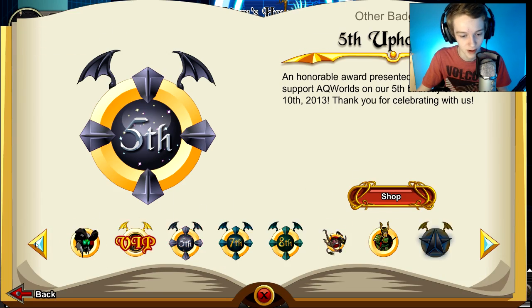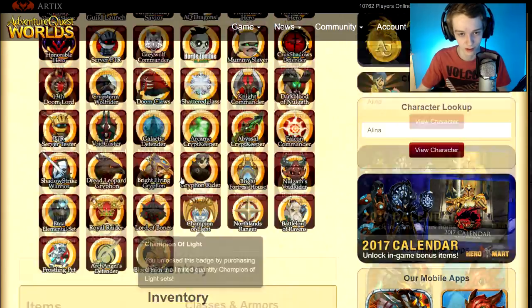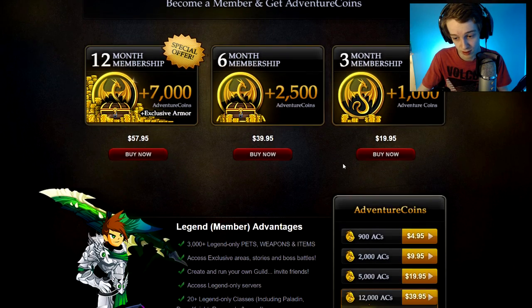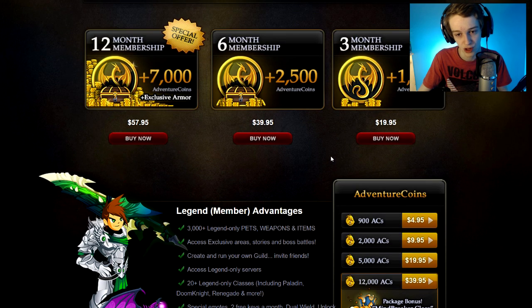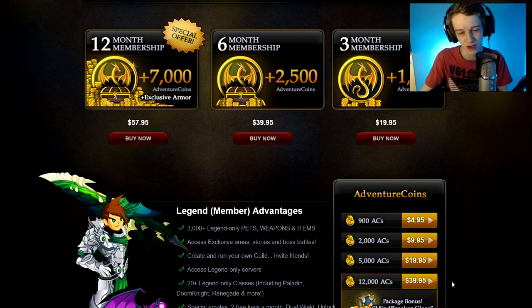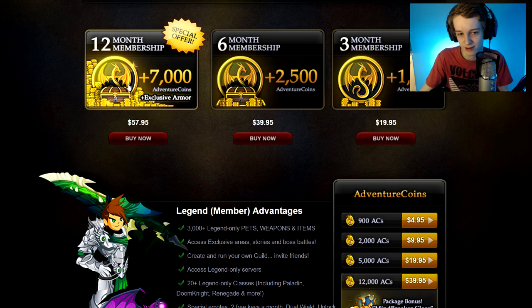So if you go to badges, same place, this is where the package will be once you purchase it. You get a character page badge indicating you bought the package. You get the package with the six-month or 5K AC purchase for the Blood version. The Jade version looks similar except it's green and silver instead of gold and red — that requires the 12-month or 12K AC package. Something that confuses me is how the six-month package costs the same as the 12K AC package but doesn't include the Jade Samurai set.